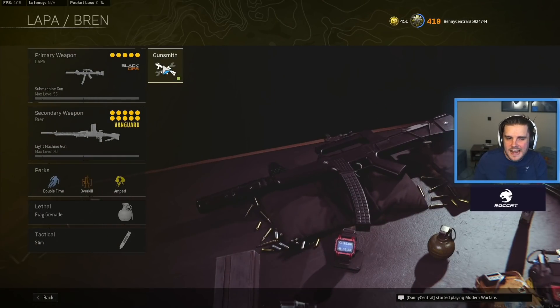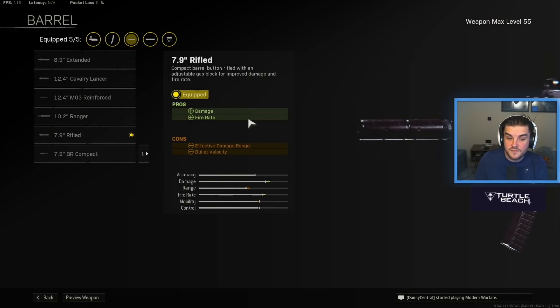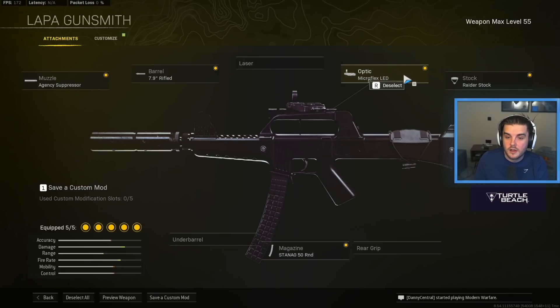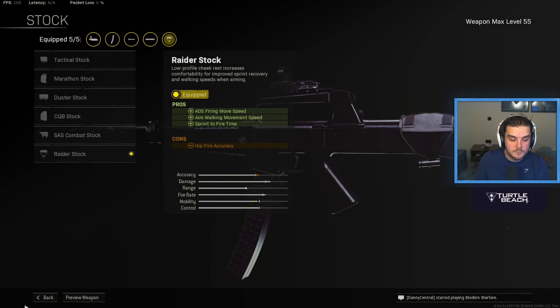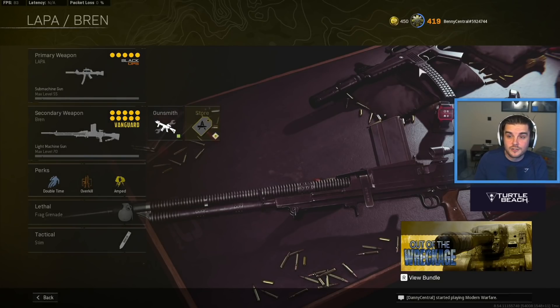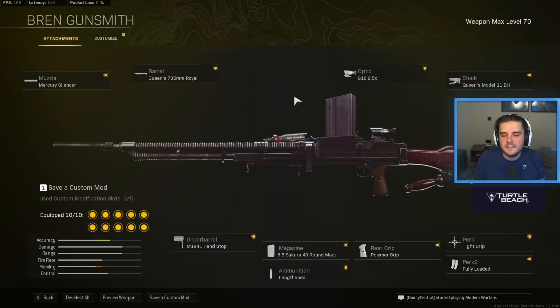Next I've got the Lapper with the Bren. The Lapper is a hugely underrated SMG in Warzone — very, very powerful, one of the fastest time to kills in the game. You've got the Agency Suppressor with the 7.9 inch Rifle barrel, which is very important for increased damage and fire rate. Then the Micro Flex LED optic — the iron sight is awful, you need to run an optic with the Lapper. The Raider Stock for faster sprint to fire and ADS firing move speed, and the Stagnag 50 round mag. Give this a go — it's massively underused for how good it actually is. It pairs really nicely with the Bren.